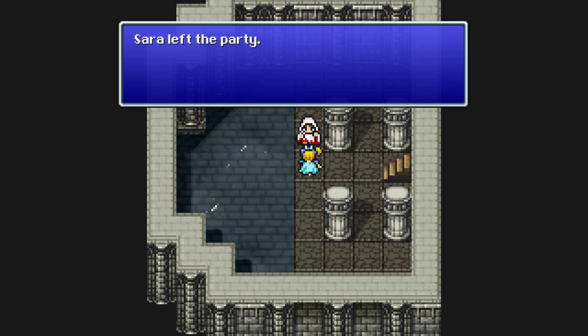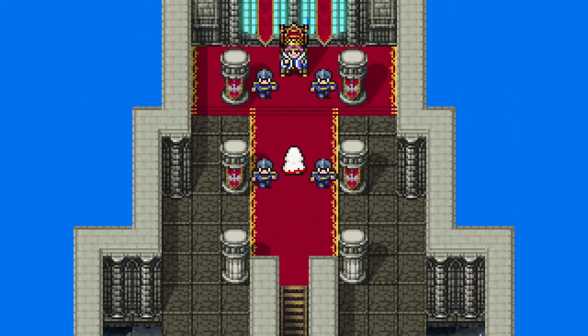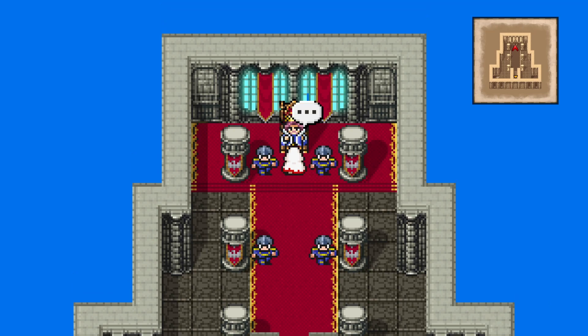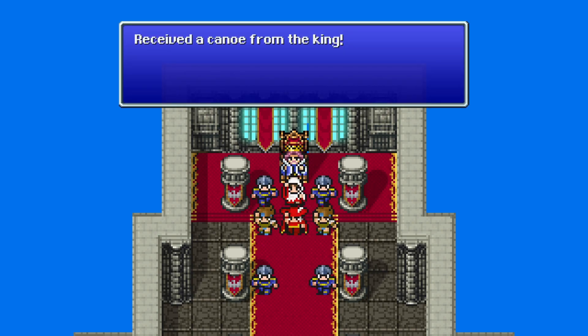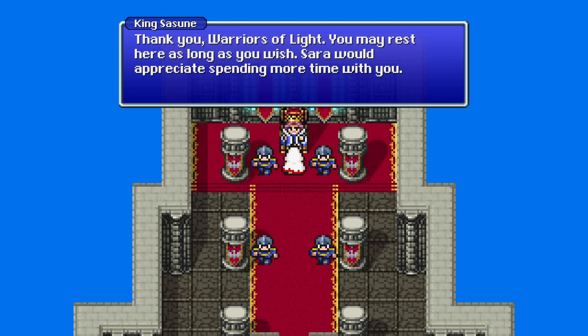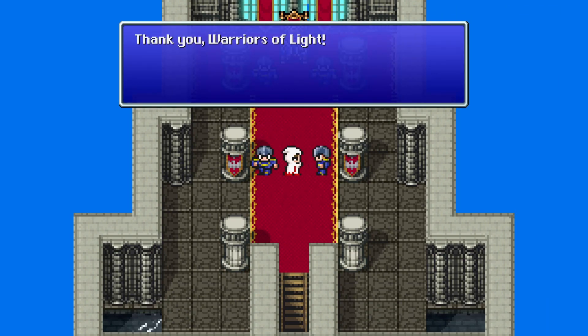This is our second Princess Sarah in the Final Fantasy series. Princess Sarah did not become a long-standing trope the way that Cid did. The king thanks us: 'Brave warriors, you have sealed away the Djinn and saved my precious Sarah. Take this — I trust it will aid you on your quest.' And we get the item we've been waiting on — received a canoe from the king! 'Thank you, warriors of light. You may rest here as long as you wish.'